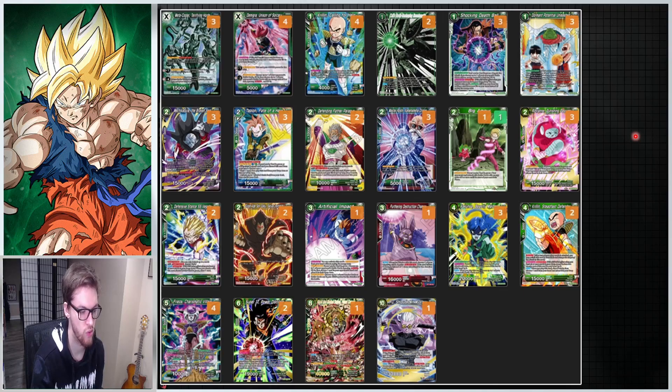It's a little better than the set-10 Goku leader, because rather than milling every time you attack, this one lets you pitch a green card from your hand and draw two cards. You can pitch basically any of your Krillin cards or put them into the grave for rebounds. You also have Master Roshi, who is a big part of this deck — giving you the ability to pull back your Dormants and your Cells.